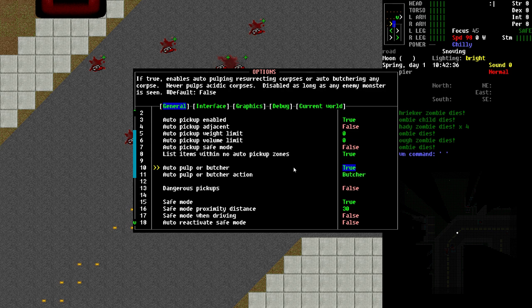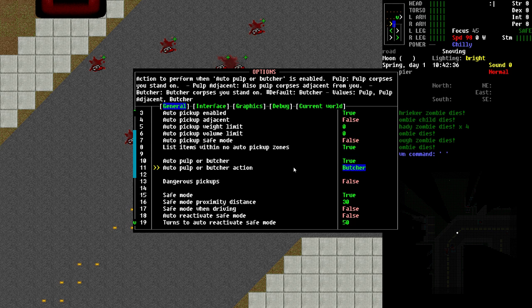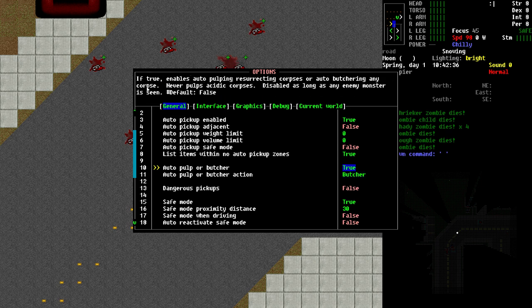Normally it is set to false, or turned off. If you come to this option, you press Enter to set it to true, then move down a line. You then have a few choices. The first line says: if true, enables auto-pulping resurrecting corpses or auto-butchering any corpse. It never pulps acidic corpses — very important to realize. It will not go around pulping or smashing acid corpses, which sprays acid around and damages you. You'll just step on or near it, and it'll leave it alone. This is also disabled as long as any enemy monster is seen, so it will not engage if there are any enemy monsters in sight.